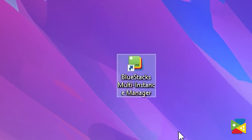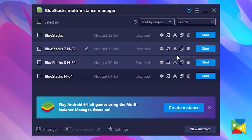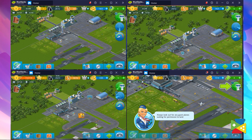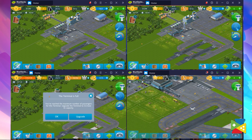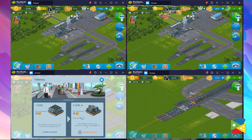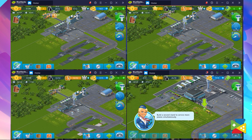The BlueStacks multi-instance function is the perfect feature for players who like to play multiple mobile games simultaneously, without having to jump from one game to another on the same screen. This basically allows players to clone existing instances and open all of them at the same time, making it very easy and simple to monitor the progress within different games, all at the same time with different accounts. And with the addition of the Multi-Instance Sync feature, you'll be able to control all of your cities in one window at the same time.